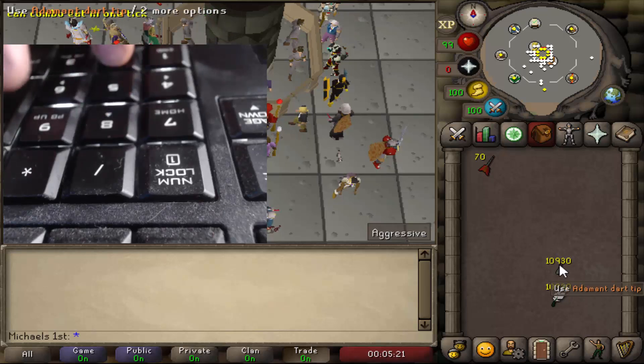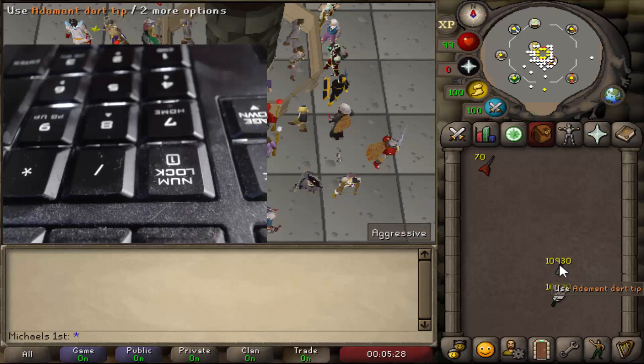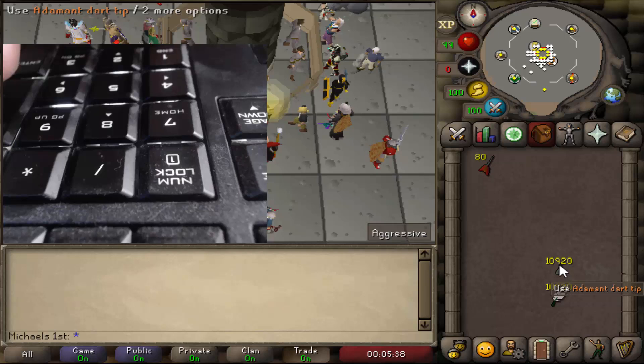It would be much better if the buttons were next to each other, like S-D-F and L-K-J, so we could do it really fast — just four buttons right next to each other doing this pattern. And luckily, we are allowed to remap the mouse keys.